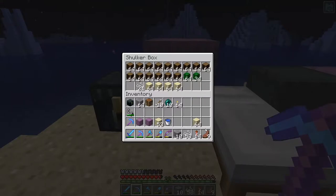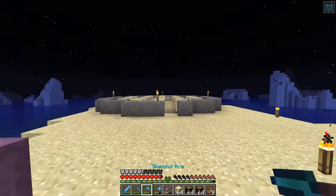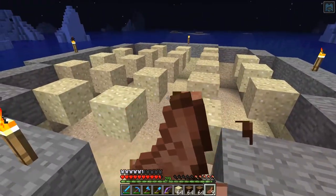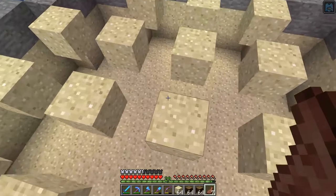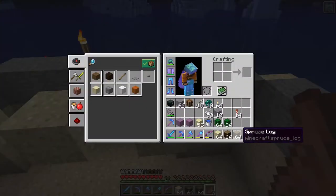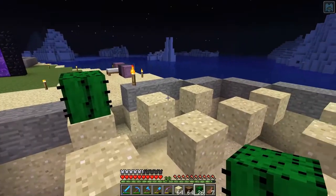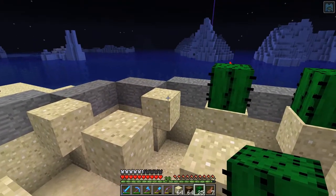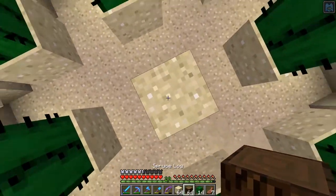We've got the sand placed on both sides. Now we need to put in the cactus and also put in blocks to break the cactus when it grows so it doesn't just keep growing — we need a way to collect the materials. I think I'll put in the cactus first and then place those breaker blocks. Luckily I can reach everything from the center block, which works out really well.